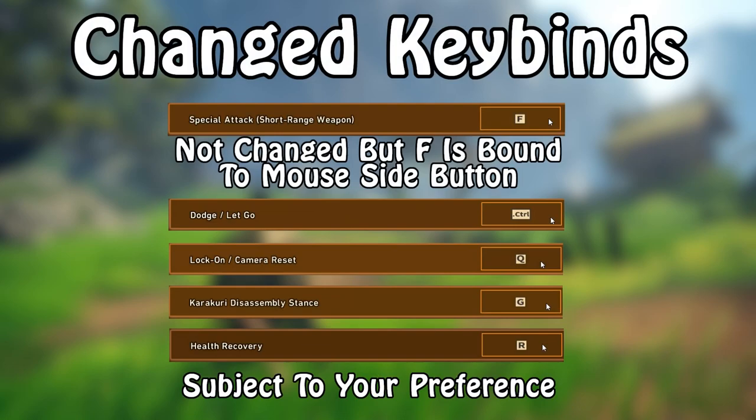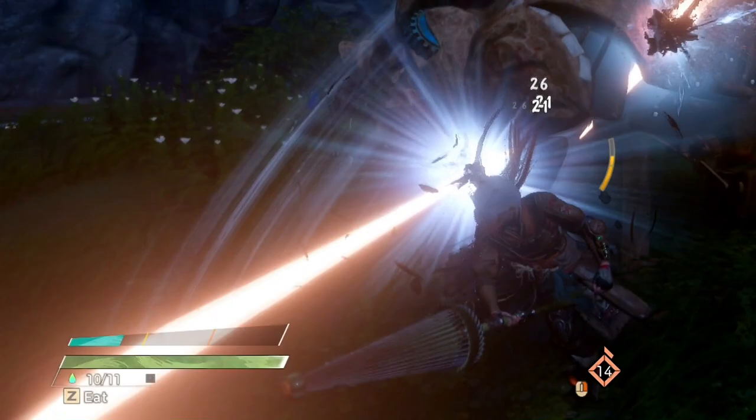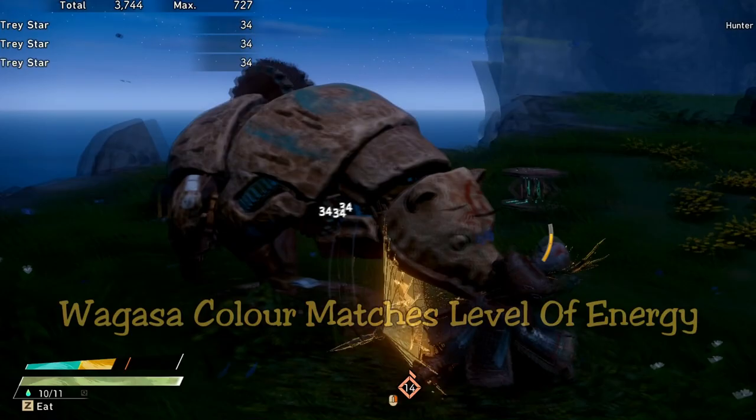Before we get started, here are the keybinds that I changed for PC, just for this weapon specifically. Obviously if you're on controller, you can just skip on by. Let's start with the overall mechanic of this weapon. The bottom left has a gauge that you must fill. It's split into three levels which correlate to higher damage and also unlocks more power in certain skills.